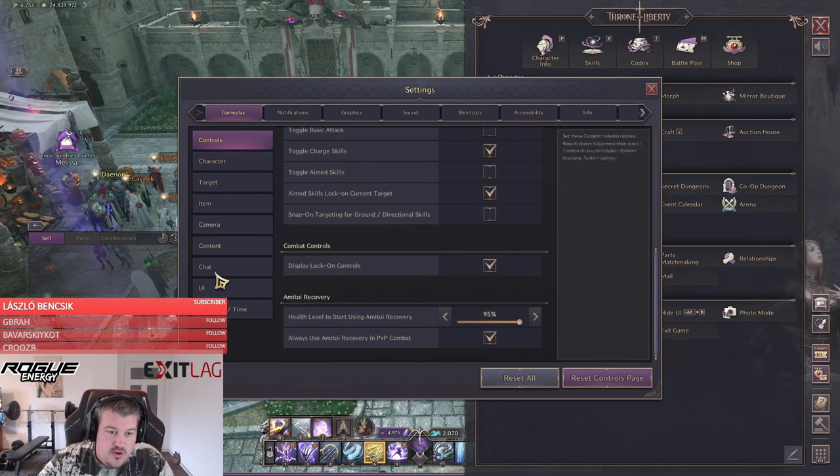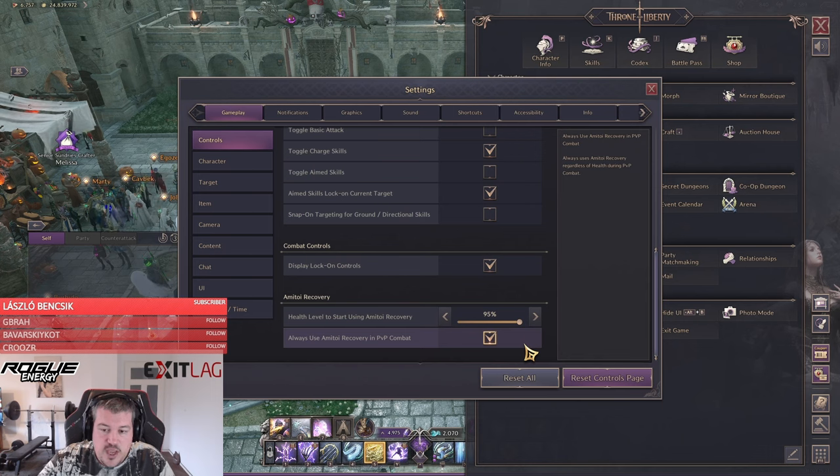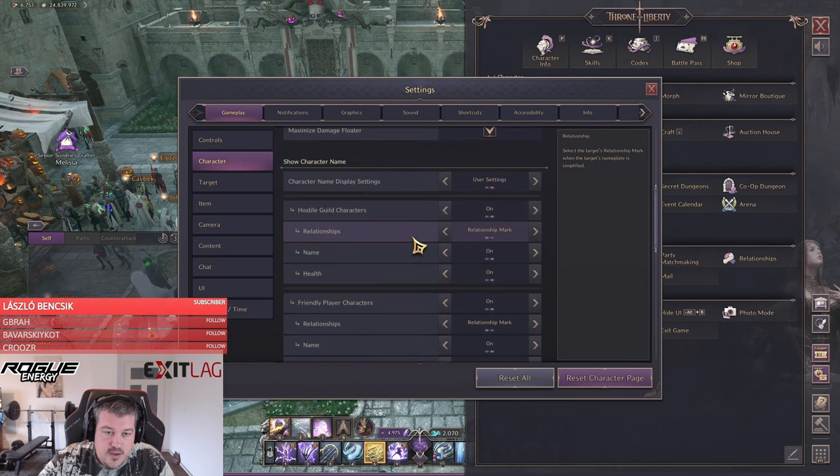The first thing we want to make sure is that under Controls, 'Always Use Army Recovery' and 'PvP Combat' are both checked, and we have that set to 95%. That's the best army recovery setting, so you can ensure your recovery is already starting once you take the first hit.